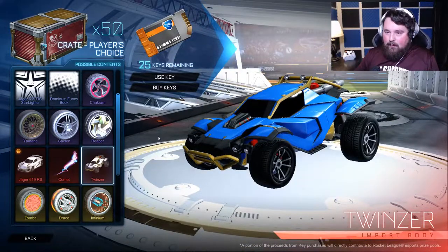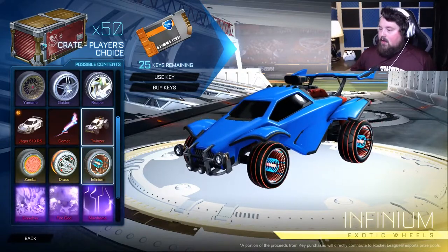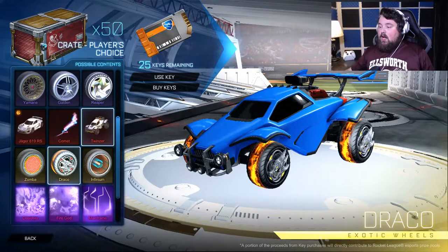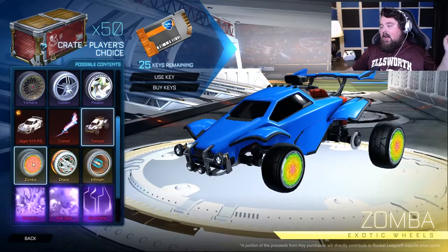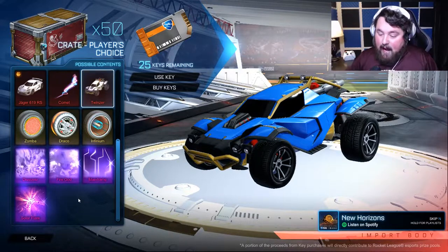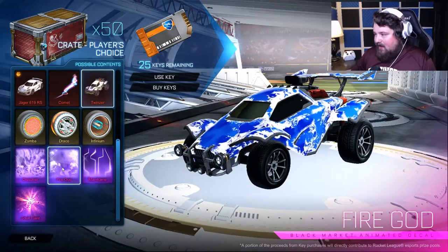If I can get more painted Twinsers I'd be happy. Now for the big boys — so big they gave us three instead of two: your Zombas, your Dracos, and your Infiniums. Dracos — I have almost a set, so completing a set would be cool, but the likelihood in these 25 crates is very low. Infiniums — I don't have any painted, so any painted Infinium would put me over the edge. And then they really packed a punch — Dissolver, which is gorgeous, and Fire God, which your boy already has but would not be upset with two of.